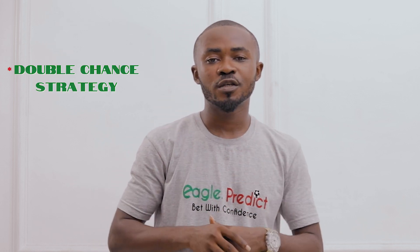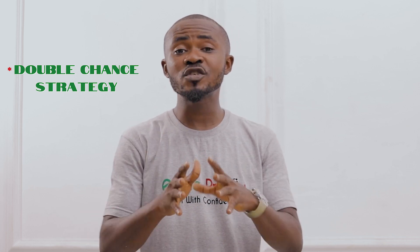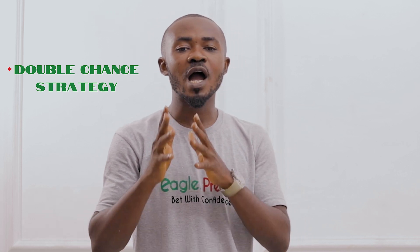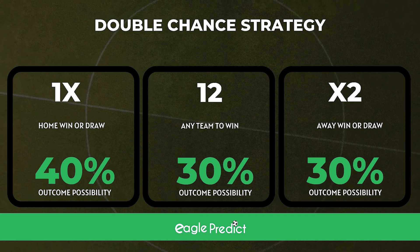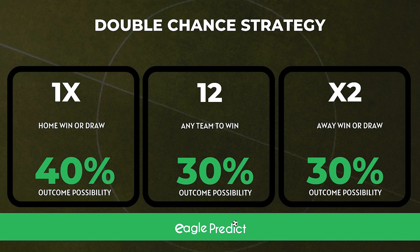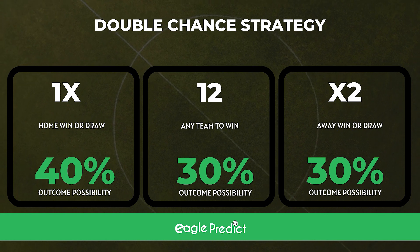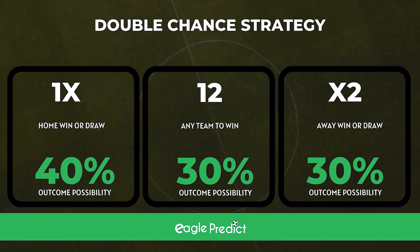The third and final betting strategy we are going to be discussing in this video is the double chance strategy. The double chance betting strategy is one of the safest and most popular betting strategies around the world. This is because it allows you to bet on two different outcomes as one bet — double value in one bet. The categories under the double chance betting strategy include the home win or draw which is 1X, the away win or draw which is X2, and the anybody wins which is 1-2. Although the odds of a double chance strategy could be very low, statistically it has been proven that the double chance option rarely loses.